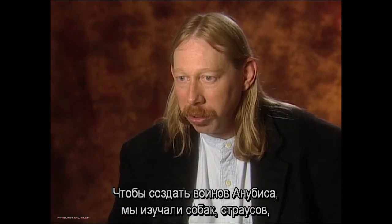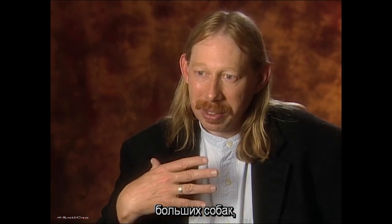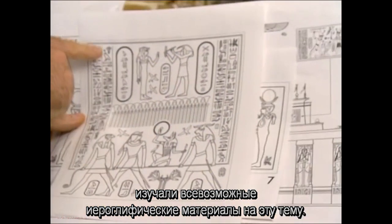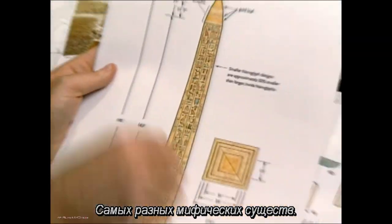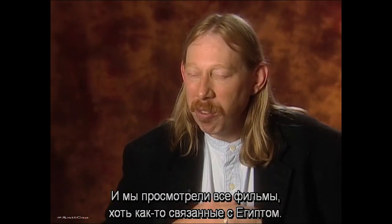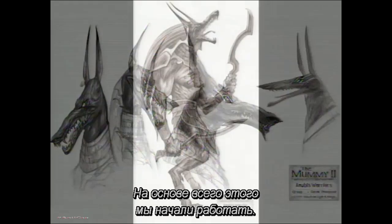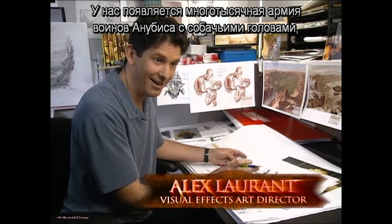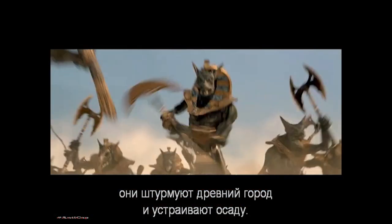For the Anubis warriors, we looked at dogs, we looked at ostriches, we looked at big dogs, and we looked at all of the hieroglyphic references that we could find. We looked at different kinds of fur patterns, we looked at all kinds of mythological renderings, and we looked at every movie that ever had anything Egyptian in it. And then we start to build from that. We've got an army of thousands of dog-headed Anubis warriors storming this ancient city and laying siege to it.